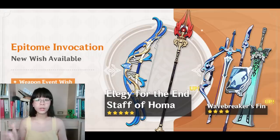Moving on to the weapon banner, we have Staff of Houma, Elegy, Wavebreaker's Fin, and Moon's bow as the two new four-star weapons, and then some other older four-star weapons. This will be a bit longer than usual since we're going to cover the new four-star weapons as well.